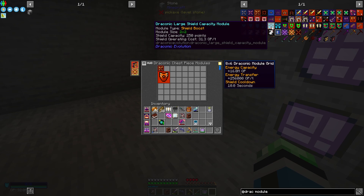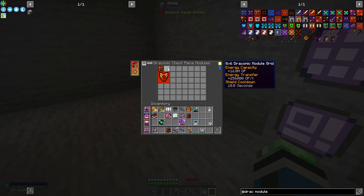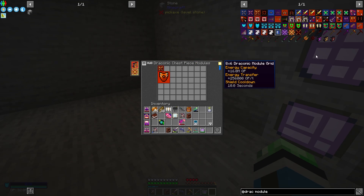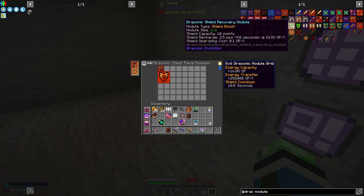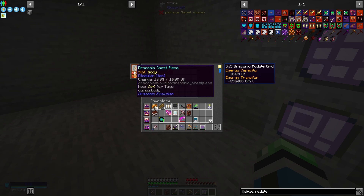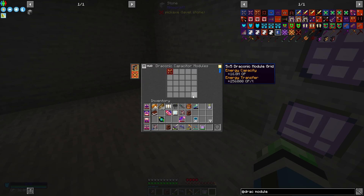Now I can load this up with shield capacity modules. Maybe the top row could be energy modules, then shield modules, and maybe a couple of undying modules would be nice too. Shield recovery would be really good as well. This is a five-by-five grid, so 24 more slots. I might as well go big.